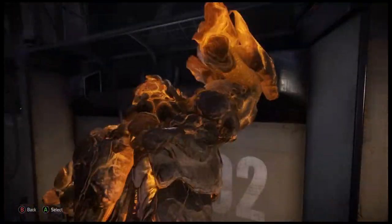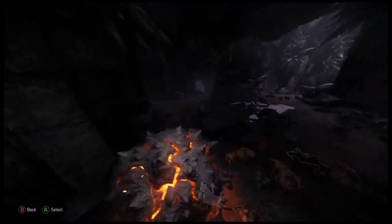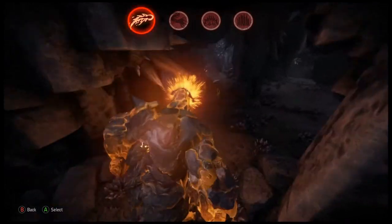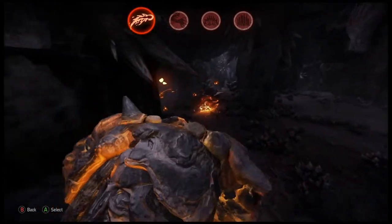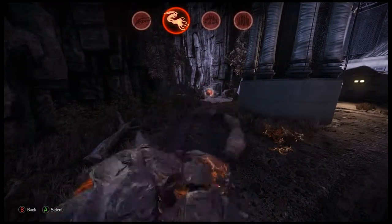Behemoth can climb almost any surface. Roll to travel faster — this ability recharges over time. Lava bombs cover any area with burning cinders. Tongue grab pulls a target to the monster's location.